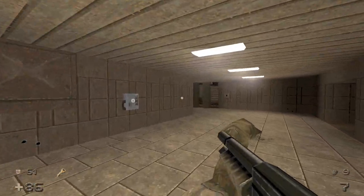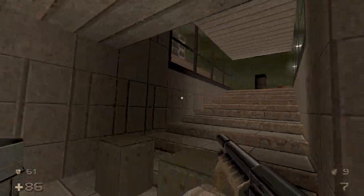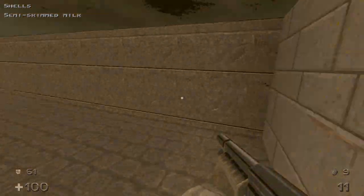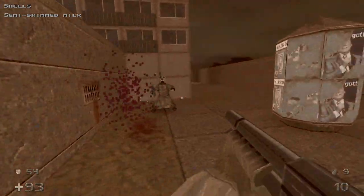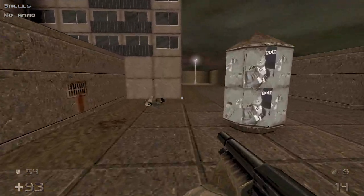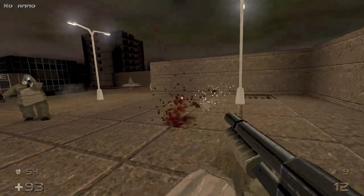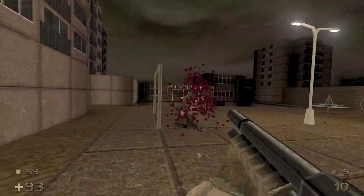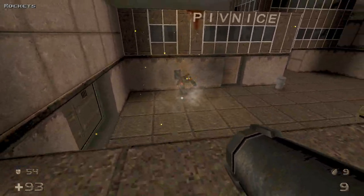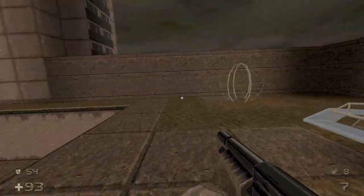And now we can finally head outside. If you want, you can try using a phone, but nobody answers. We're continuing out through here — there should be a grunt here, and sometimes he likes to immediately shoot at you. There's a sweetness here, and another ogre — and another one here, as well as another grunt. Just blow them up like that.